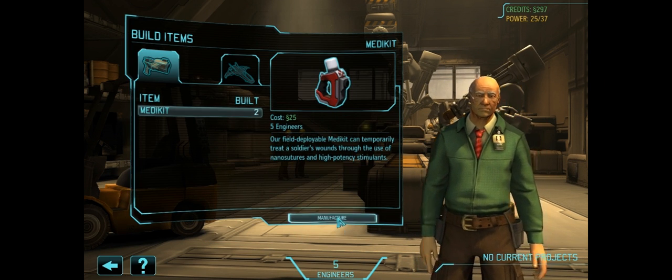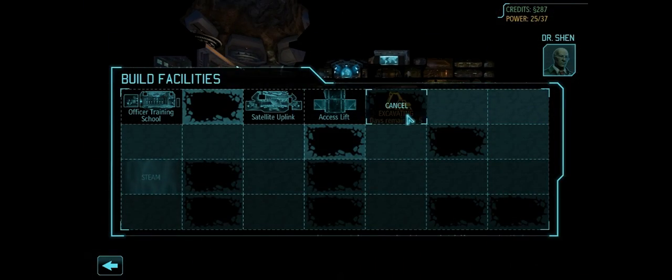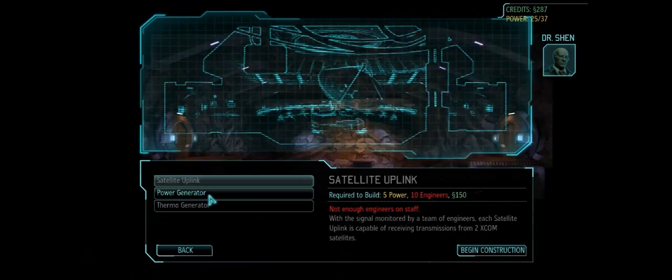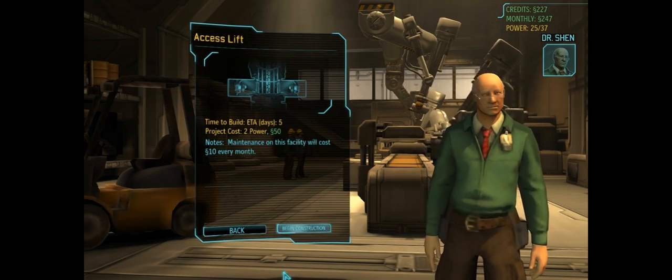We've gotten very similar mission and barracks upgrades. Let's build some facilities here exactly the same way I wanted to do the first time. We're going to build a power generator here as we begin construction, and we are also going to build an access lift here.